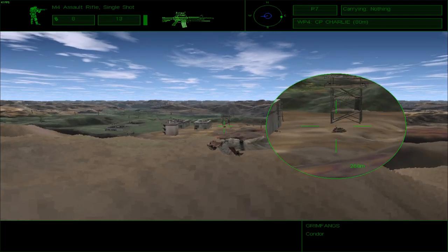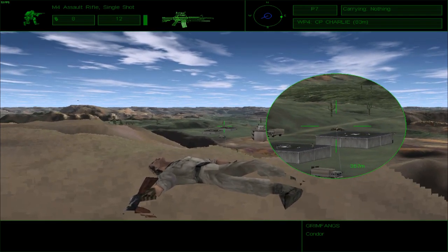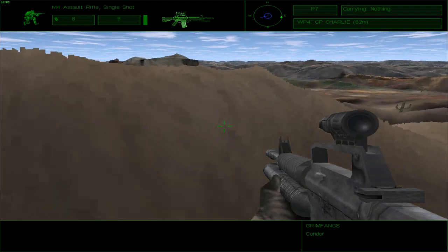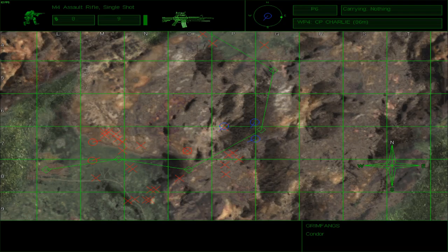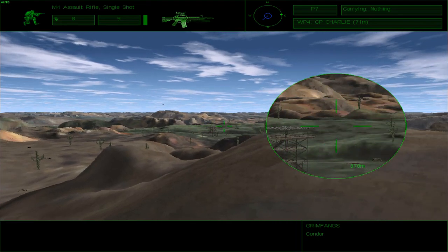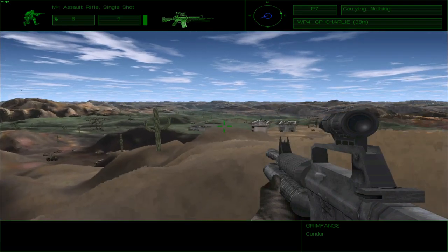I suppose none of that got triggered this time around, and these people are just standing around for me to shoot. I have half a mind to restart this mission because this is not how it's supposed to go. There are only two more people left. Only Charlie team is dead — Alpha team is still alive. Let us go ahead and kill the last two blokes who are just sitting and chilling, doing nothing, knowing nothing.